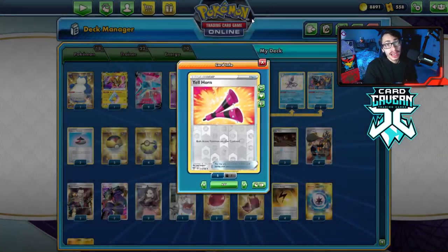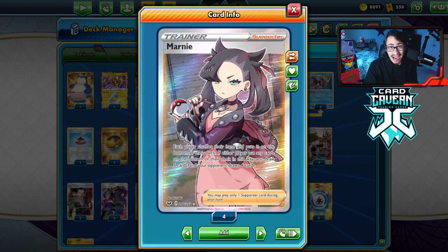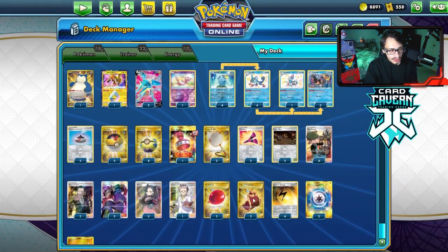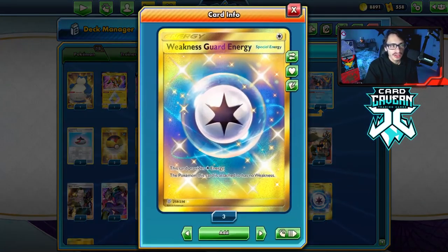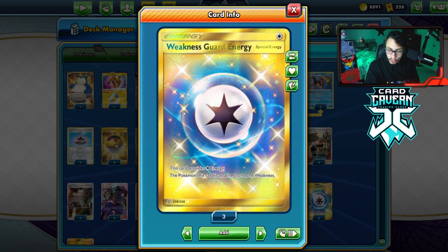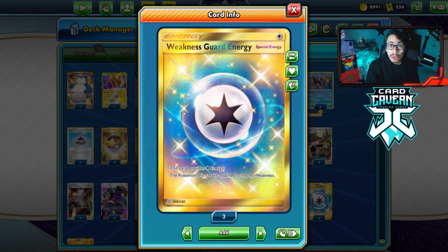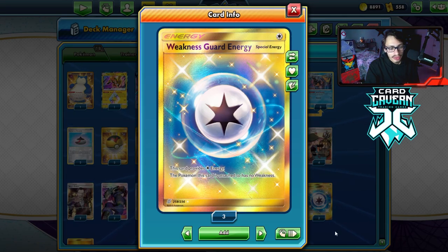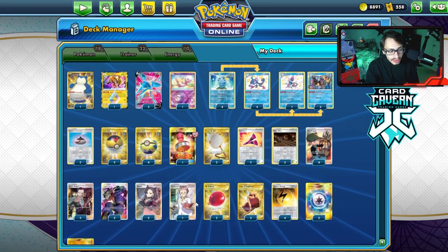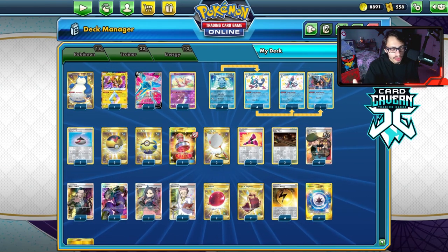Yellhorn is still amazing as an item because a lot of the time you still want to play a supporter card. I'm playing three Marnie because Marnie plus Item Lock is very good — when you give them four cards in Item Lock, it's pretty devastating. I also have a Stamp. This deck was a little tight on space. I have to play Weakness Guard — I wish this deck didn't have to, but unfortunately Urshifu is very popular and you kind of need it. Urshifu is a really hard matchup because of Gale Thrust being able to one-shot you without Weakness Guard. They might also play Tower of Water, which makes the matchup even harder. Four Speed Energy and four Basic Lightning Energy round up the list, plus two Capes.